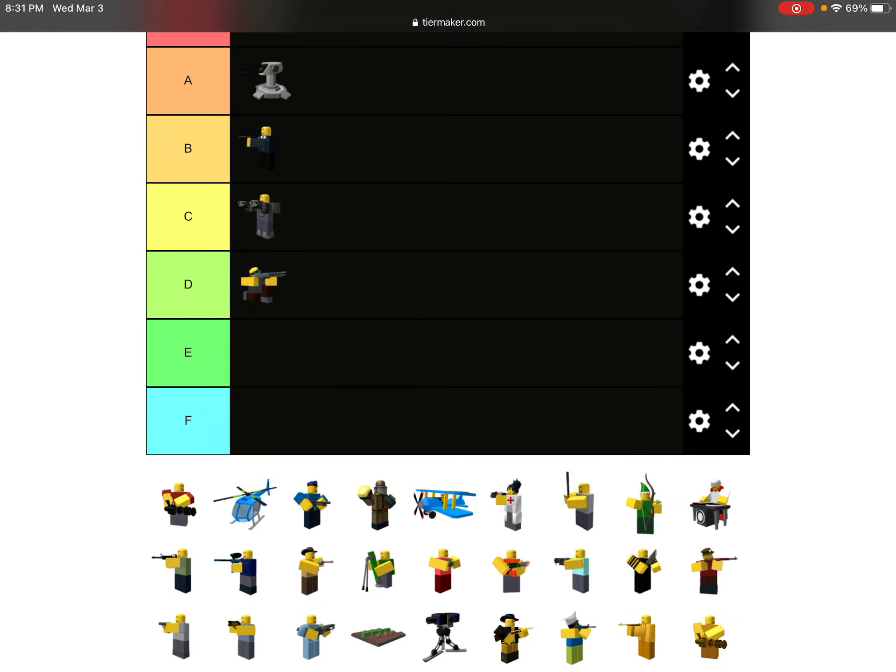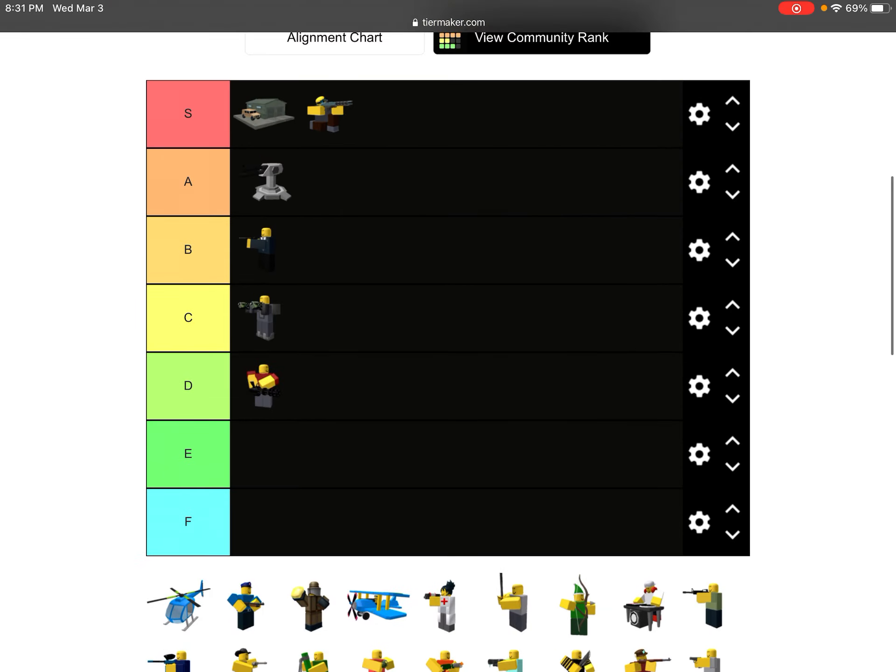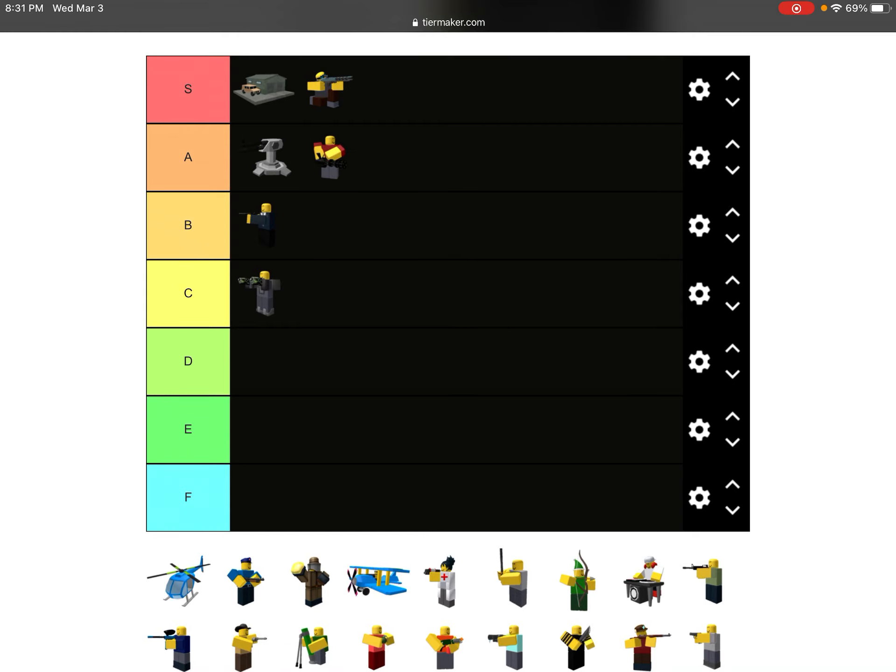Ranger is top tier, don't need to worry about that. Mini Gunner — I'm going to put that on A. The problem with the Mini Gunner is that it actually shoots pretty slow on level 1 and level 2. Once you get to level 3 it shoots much faster, and a lot of people actually stop at level 2, which I think is a mistake — they should upgrade it to level 3 instead.